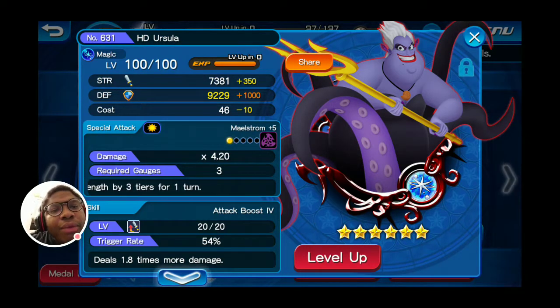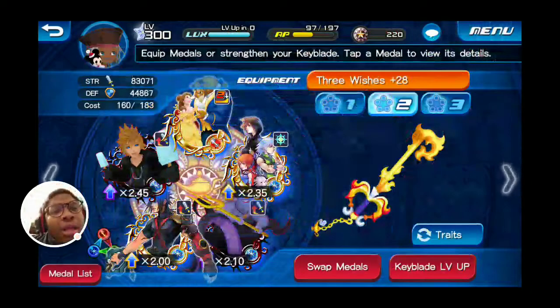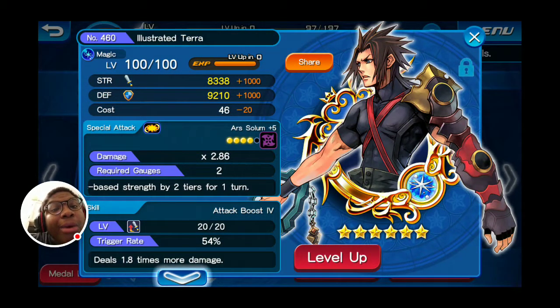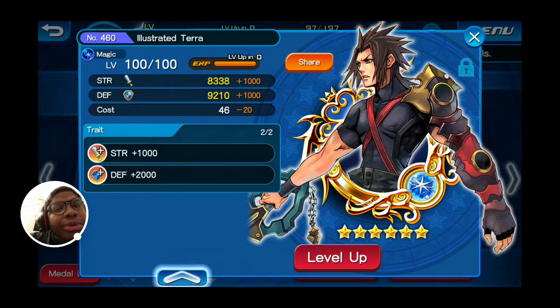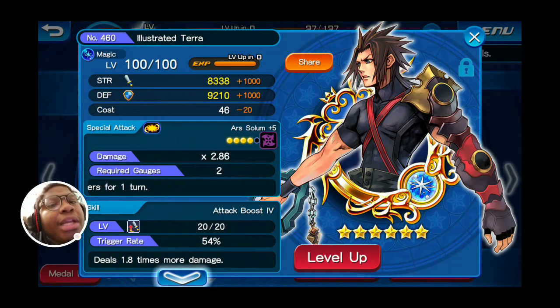Then I put Attack Boost 4 on there, which increases the damage by 1.8 — even more damage — and it has Defense Plus 200. Then I have my Illustrated Terror. This one came out really well for me; it has increased strength and increased defense. What it does is it hits in the AoE, hits 13 times, and increases your magic power damage by 2. Where Ursula increases it by 3, he increases it by 2, but he costs one less gauge, so I guess that balances out pretty well.